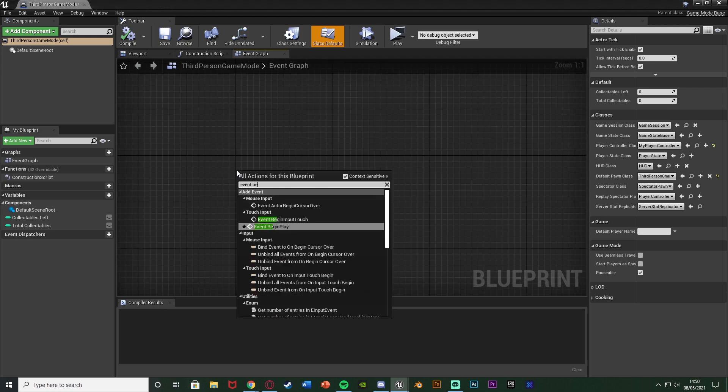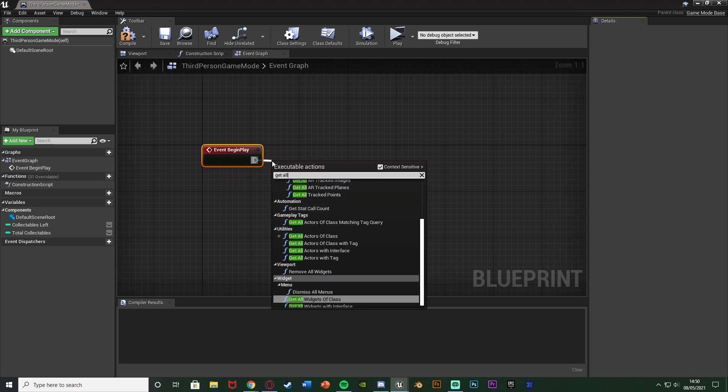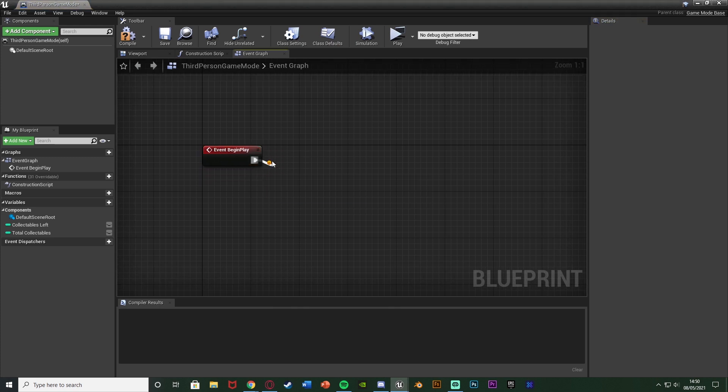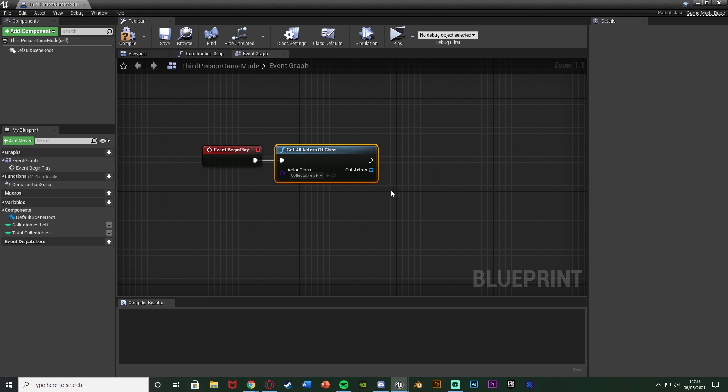What I'm going to do is get event begin play. And then off of this, I'm going to get all actors of class, the actor class being my item which I want to spawn in. So for me, that's the collectible BP. And the reason we're doing this is because we want to know how many we already have, so we can spawn in some of them and not spawn in some of the others which are already in the level.